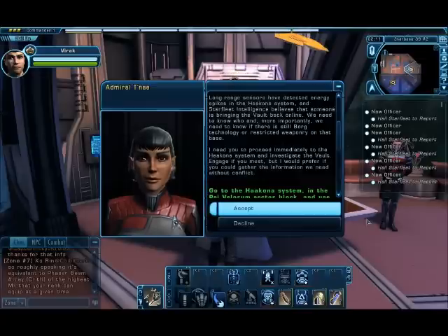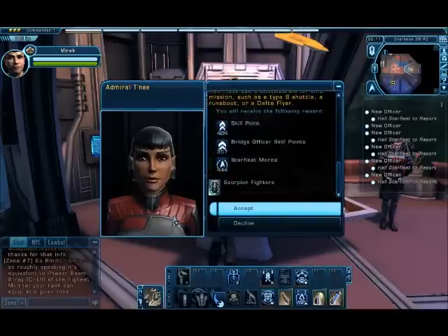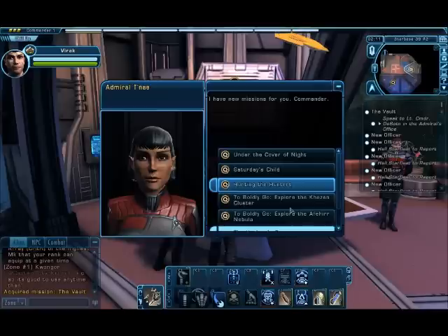I need you to proceed immediately to the Halcona system and investigate the Vault. Engage if you must, but I would prefer if you could gather the information we need without conflict. And this is the stuff we'll get once we're done with it.